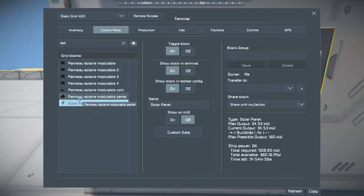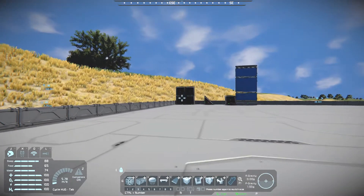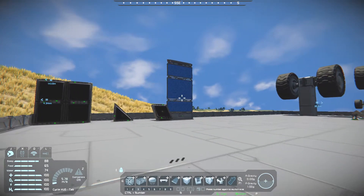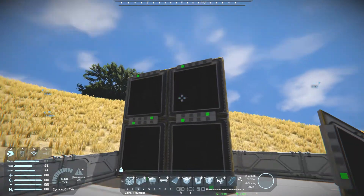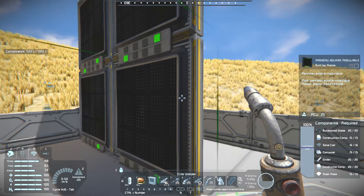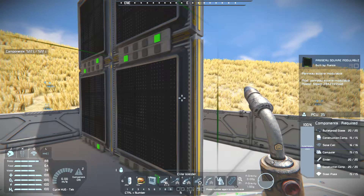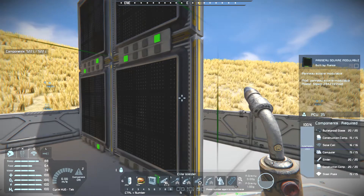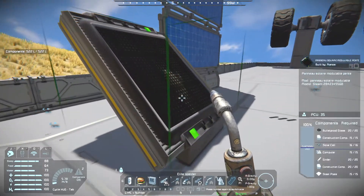What's the build cost? It's a total of 15 steel plates, 35 construction components, 20 girders, 15 computers, 16 solar cells, and 20 bulletproof glass — and all three variants are the same. For vanilla it's only 4 steel plates, 14 construction components, 12 girders, and 4 computers. So these are more expensive in general items, but cheaper in solar cells. They're also thicker blocks, which may explain the cost difference.